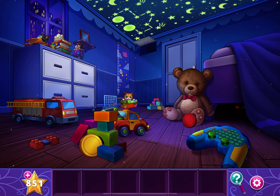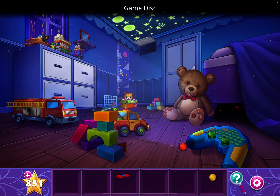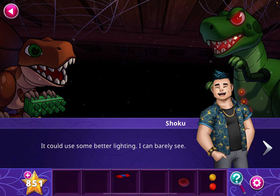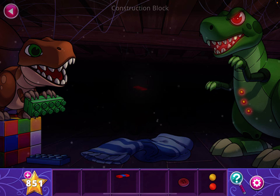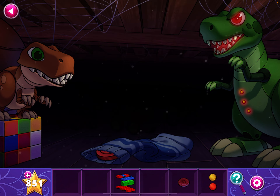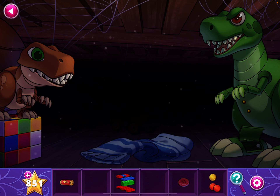Grab the block or Lego piece. Game disc. There's a button on his foot. Now look under the bed — grab the Lego piece. Under here is another game disc. And open this dinosaur's foot to get the battery. Now let's go back.